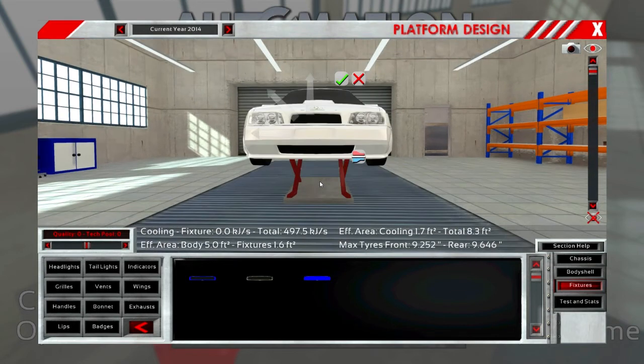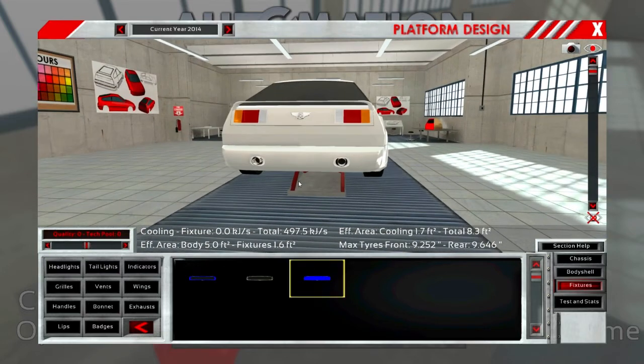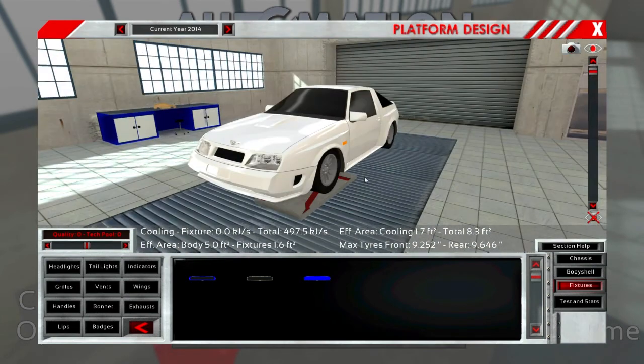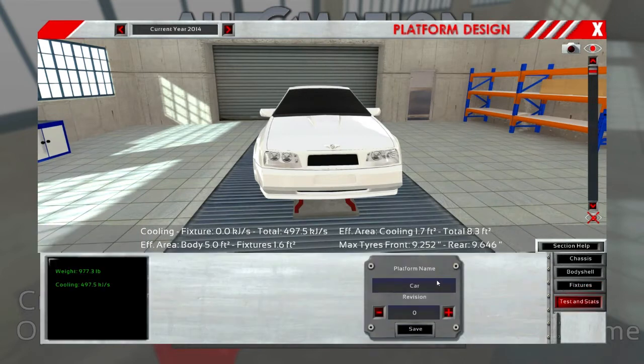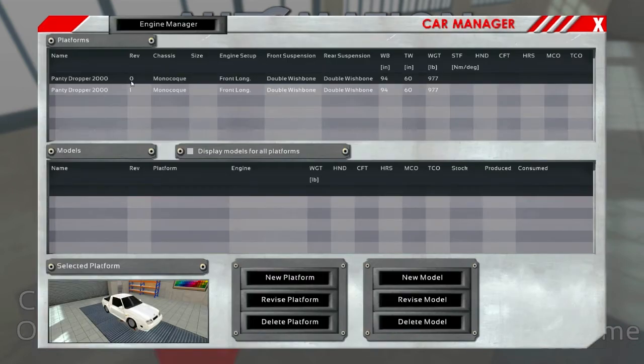I thought there was one that was just more squared off but can't be bothered looking for it. There we go - we'll start with this and see if that engine thing works and then try to save it. Platform name - Panty Dropper 2000. I think I have to save to revision one, save, and then it will be in the car list. Okay, it saved both so that's good.